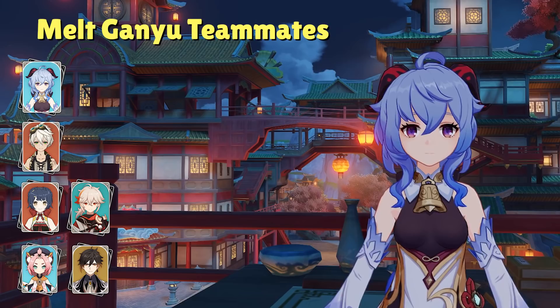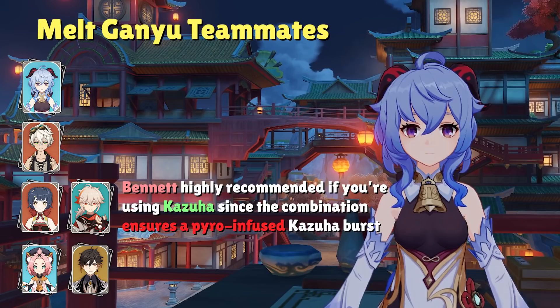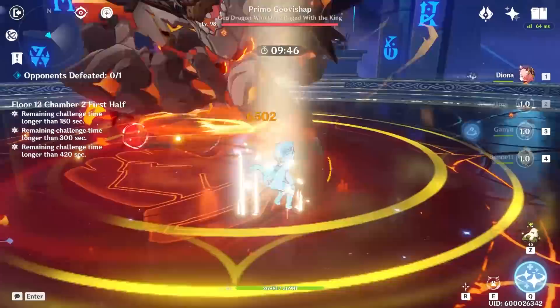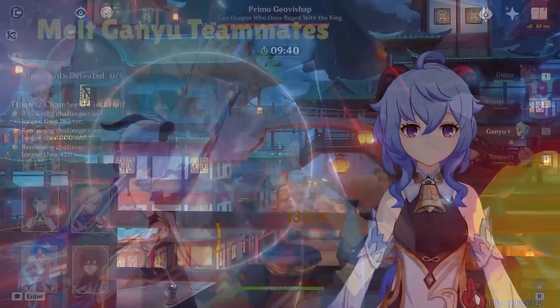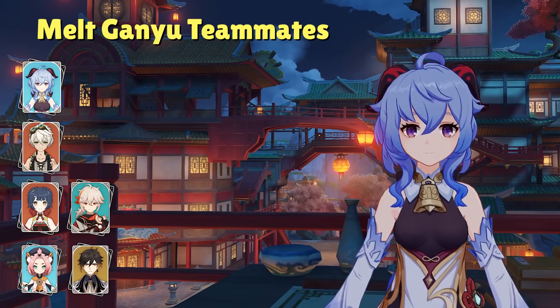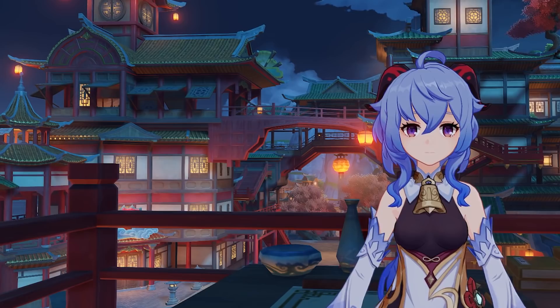In the third character slot, you can choose between Kazuha and Xiangling. Bennett's elemental burst will apply pyro to your characters, which Kazuha can swirl to ensure he gets a pyro-infused elemental burst. Xiangling is less complicated — she directly hits enemies with her Pyronado for Ganyu to melt. These two are the prime candidates to apply pyro for Ganyu because the interval at which they do so pretty much matches Ganyu's charge shot interval. In the last slot, you'll almost always want Diona or Zhongli, as the shield's survivability is crucial when playing the close-range melt Ganyu.